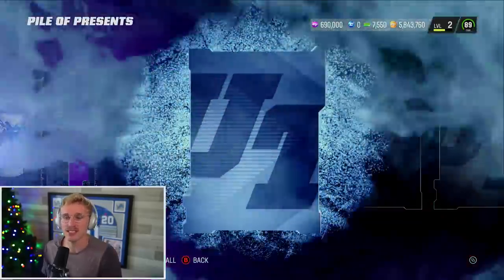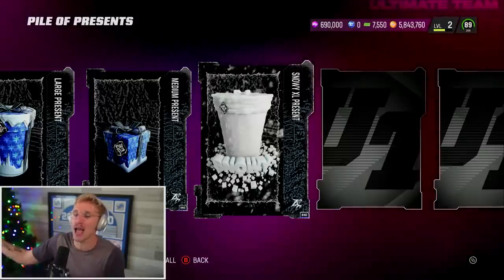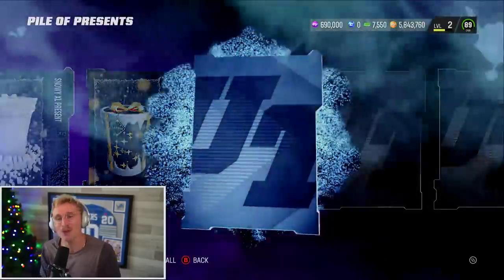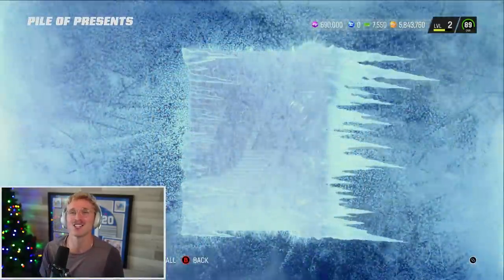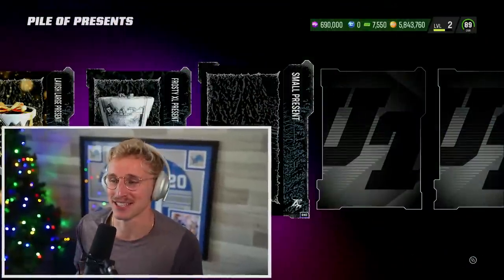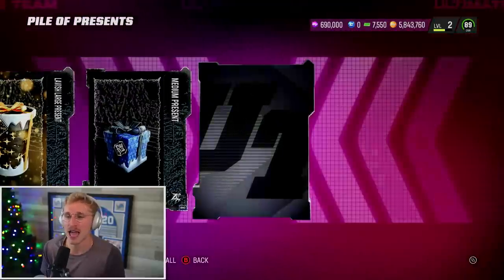So our medium present, our large present — there doesn't appear to be too much in those that would give anything away. There's a Snowy Extra Large present right there — that thing looks awesome. A lavish large present looks awesome too; it almost looks like Ultimate Legend art, black and gold. A Frosty Extra Large, then that's small, lavish, and medium.